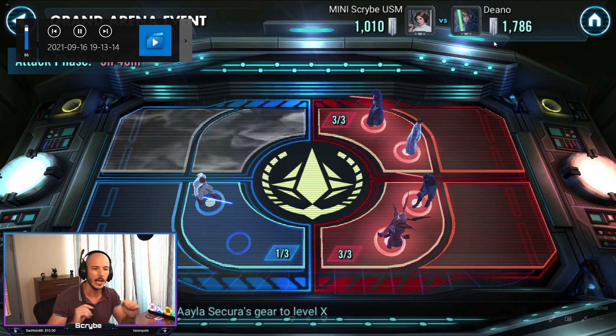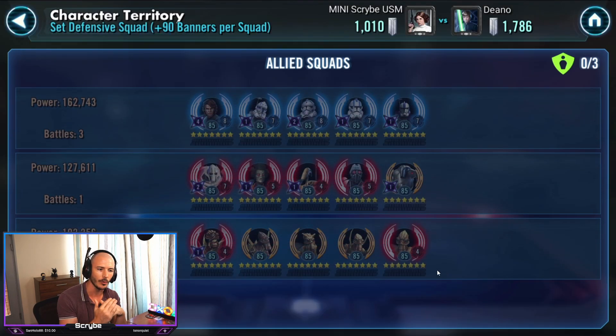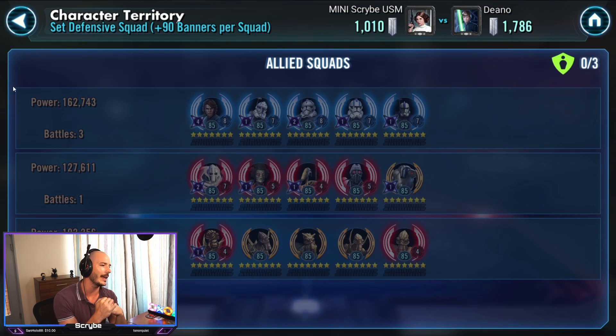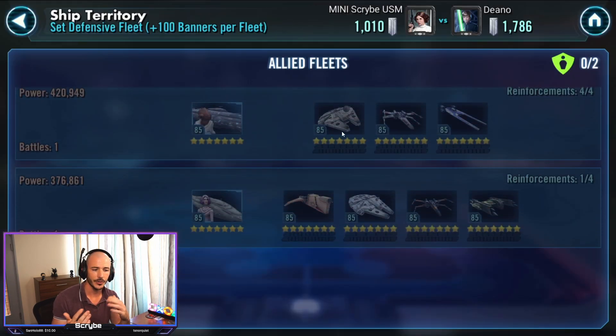We're up against a man called Dino and he has already attacked by the time I was doing my recording. He went up north. He dropped a couple of battles trying to take out my General Skywalker team and then one-shot the remaining GG team and whatever else that was. He also one-shot both of my fleets. No problem there for him.